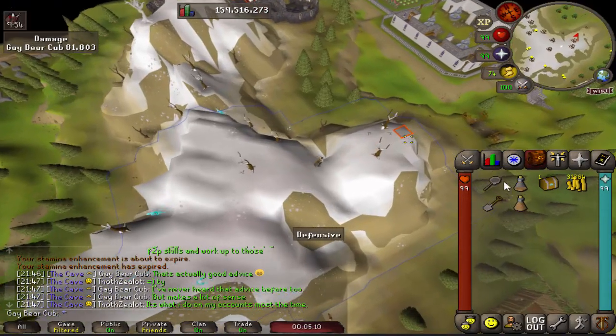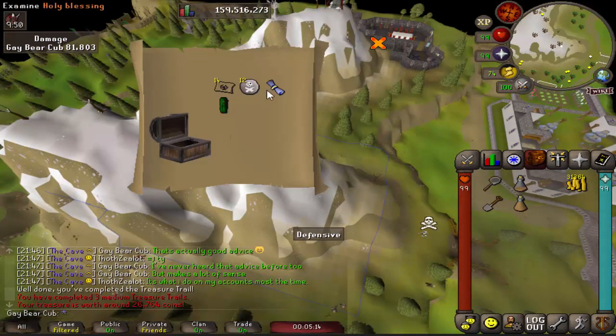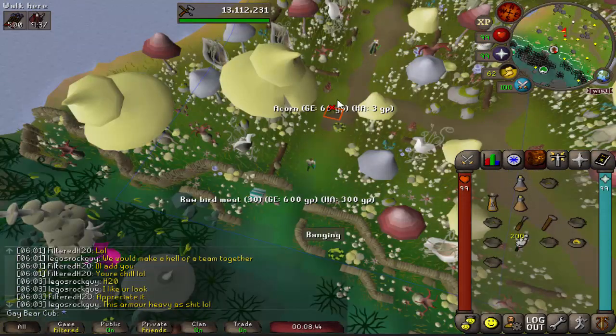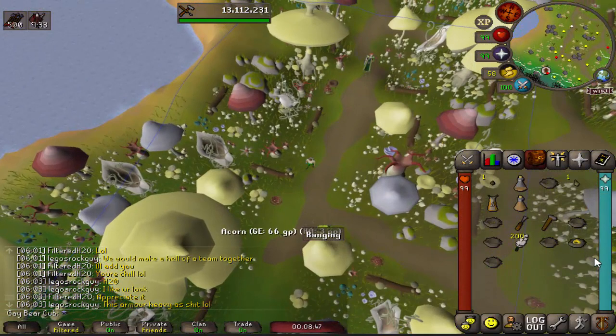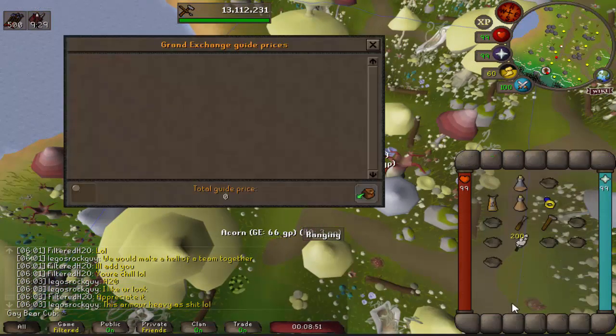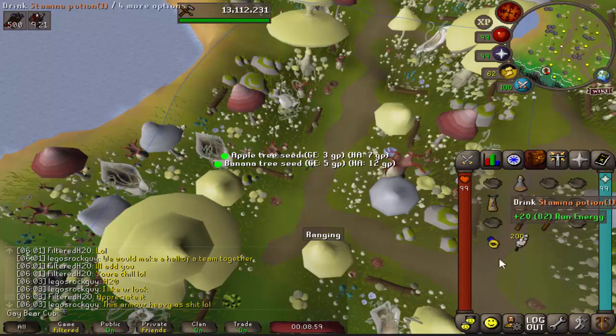That's 99k down, so we now have access to the Construction Cape. We also have a bit of cash left over, so let's see what this medium clue requires. We got our first medium casket - open it up. It's not the best but it's not the worst. First birdhouse run - let's see what we get from these two nests. Those were garbage seeds, but we can look at the bird's nests themselves and the ring that we got - that's 36.8k. Not bad for the investment.